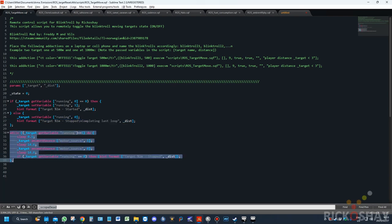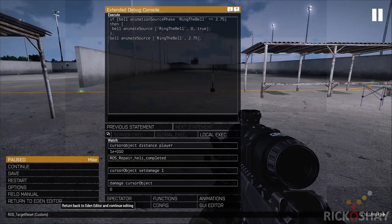Having set the variables up, it then runs a while loop and checks: while the target variable 'running' is set to one — meaning it's on — it sleeps for half a second, then runs the animation source motor source, which is an animation process that moves the object across the wire for 14.6 seconds. It then reverses the animation to go in the opposite direction for 14.6 seconds. It checks if the variable is set to zero; if so, the target has been stopped, and it posts a message saying the Blink Troll has been switched off. It's very easy to set up.